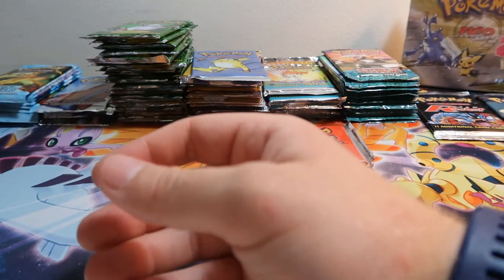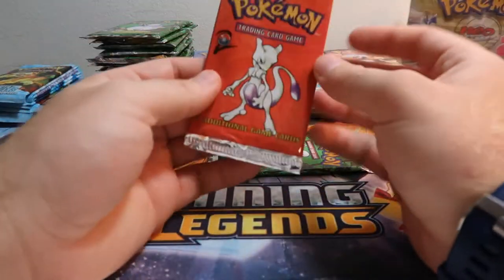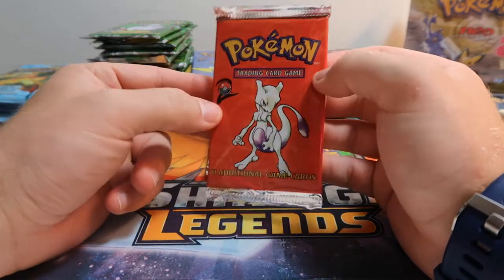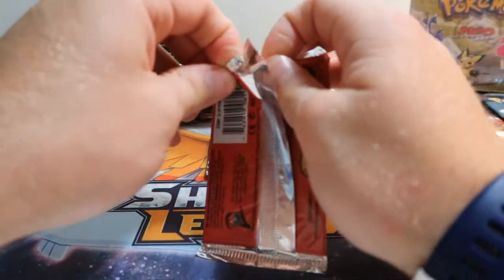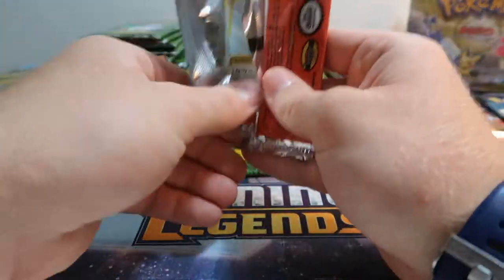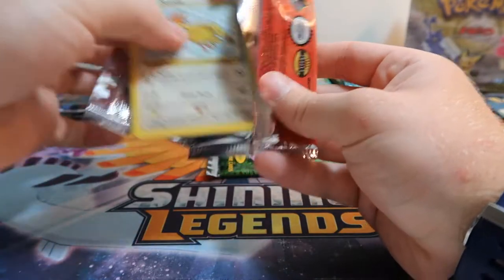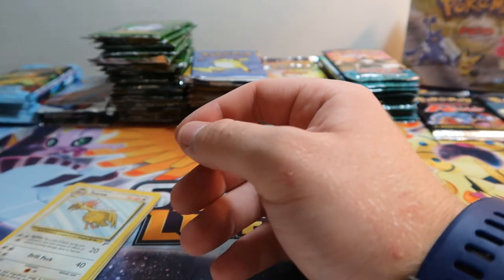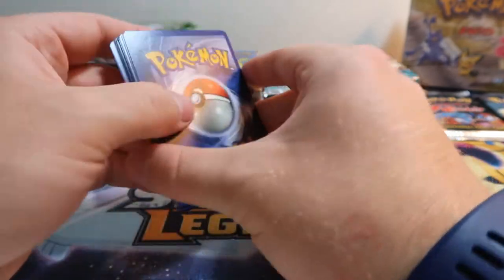Next we'll do the Base Set Two — this is the Mewtwo pack. I last picked these up for like 12 bucks a piece; I got like 26 Base Set Two packs. I like the Base Set Two artwork on the packs — I like that each pack is a different color, which is a little different than the other sets where generally they're all the same.